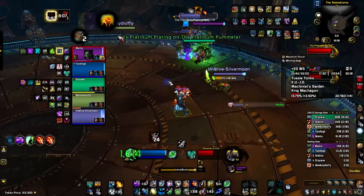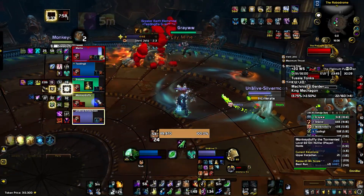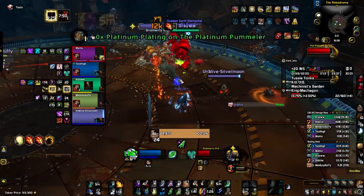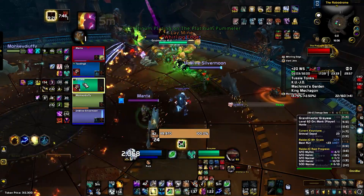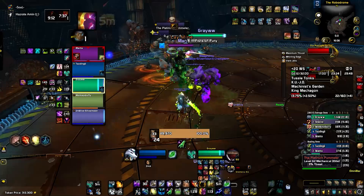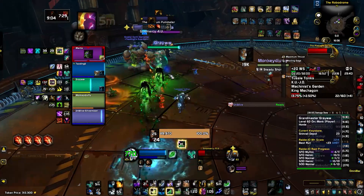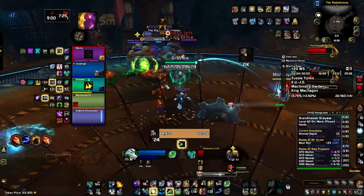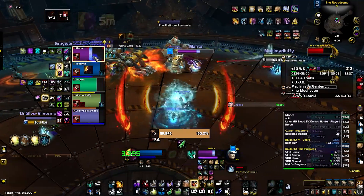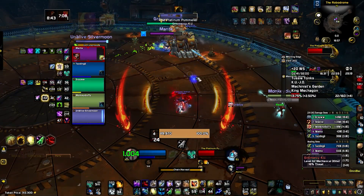As a Restoration Shaman you gotta save a healing cooldown for each phase of Vent Jets. In higher keys like 23, 24 or anything higher, at least one DPS must save a strong defensive cooldown for each phase of the jets, because it's pretty unhealable if you have to heal everyone without any cooldowns. If at least two people use their defensives, there won't be any problem healing.